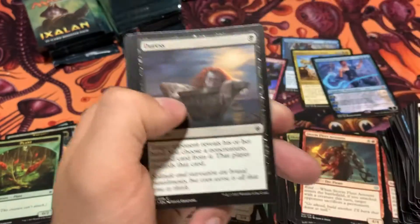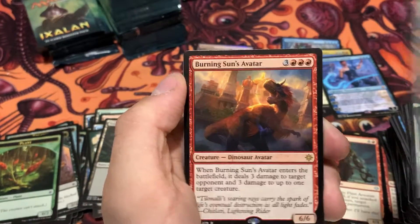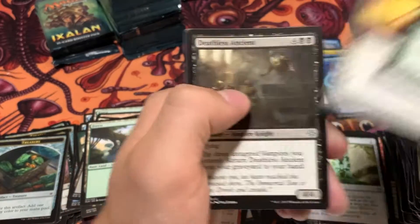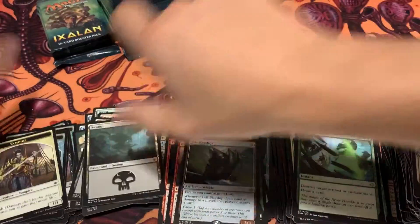If any of you have any questions about my collection or any kind of videos you want to see, definitely let me know in the comments. I got a Burning Sun's Avatar — there's a dinosaur. I do respond to any and all comments if you ask me a question. Got a Fell Flagship for our vehicle. A lot of vehicles in this era — this was kind of right after Kaladesh and all the vehicles that were in there.